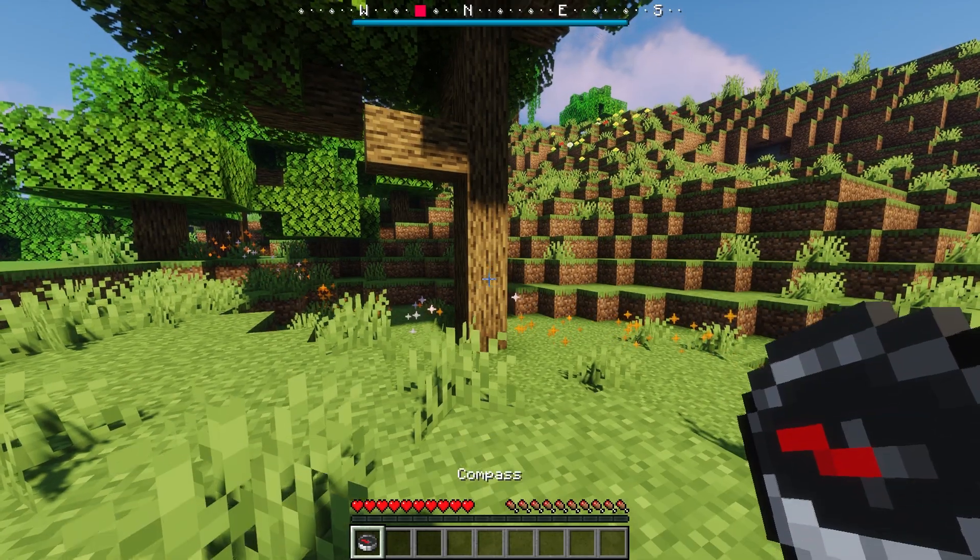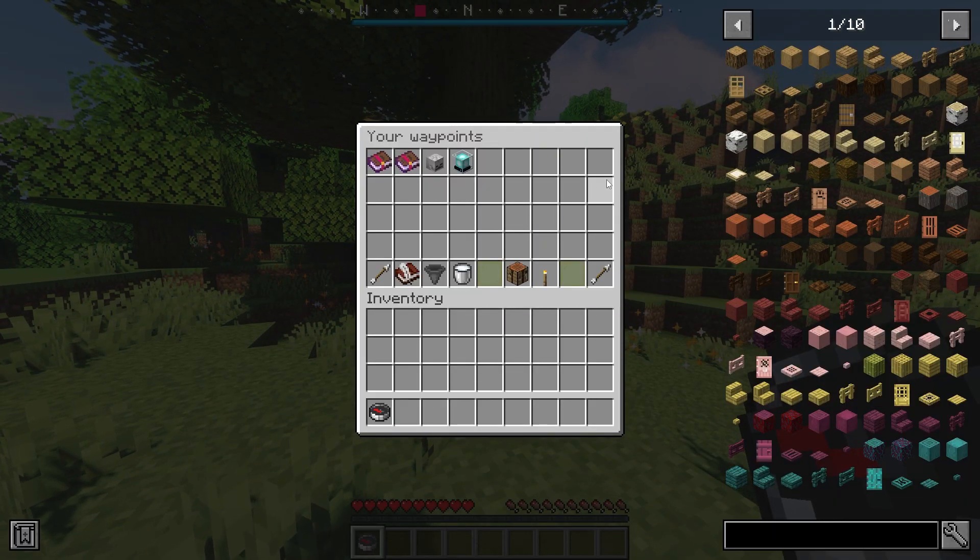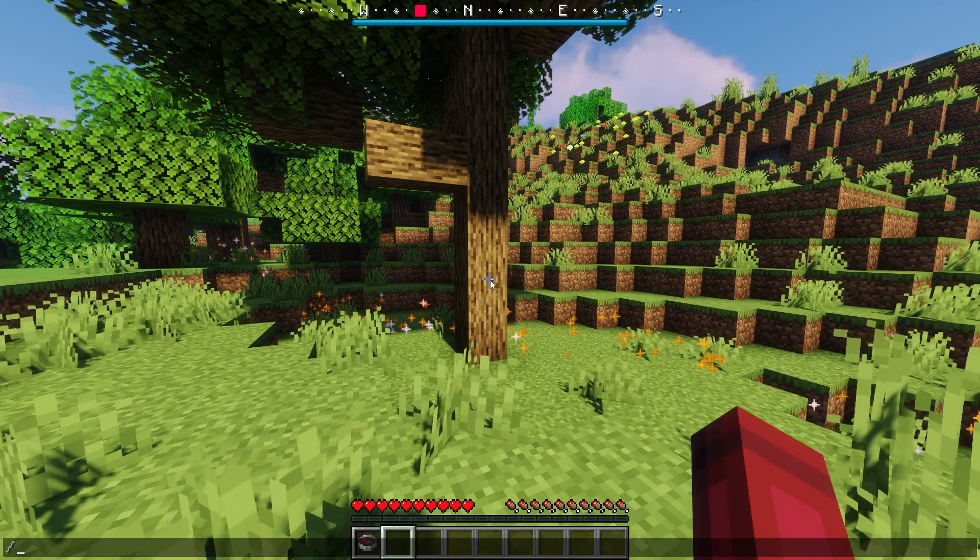You can begin setting everything up by opening the GUI, by sneaking and right-clicking with a compass, or by typing the slash waypoints command.